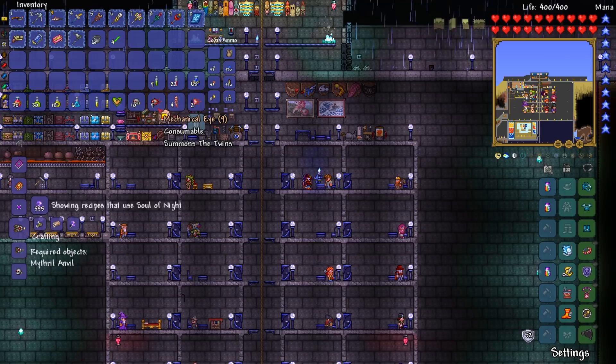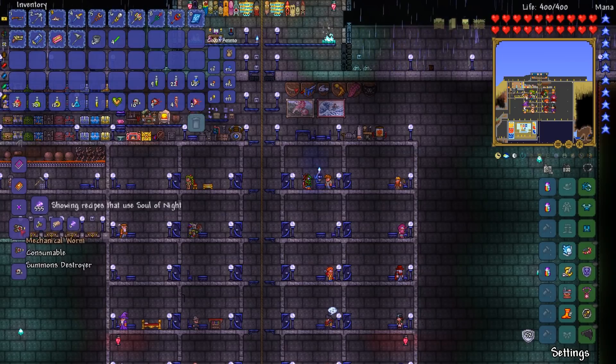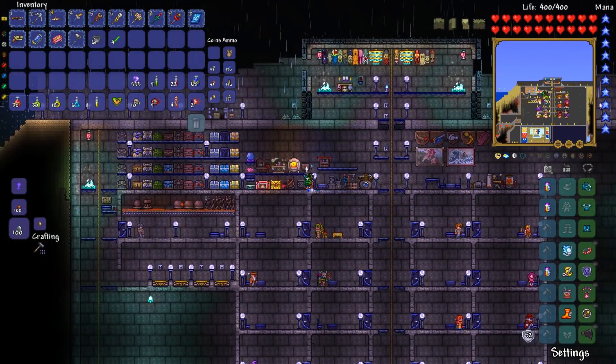I've got 10 mechanical skulls, 9 mechanical eyes, and these are normal mode bosses. I can craft this — Rotten Chunk, Iron Bar, Soul of Night. I've got a bunch of Souls of Night. So let's go get some iron.